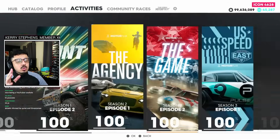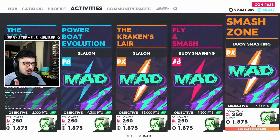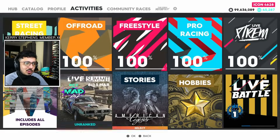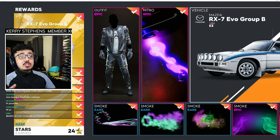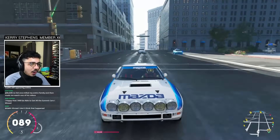The last update The Crew 2 will ever receive brings us a bunch of skills, but it's not the skills directly. Completing those skills gets you a bunch of points in Hobbies, and Hobbies gets you the Stunt Performer 2, which gets you the Mazda RX-7 Evo Group B.